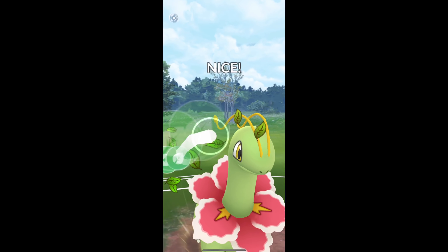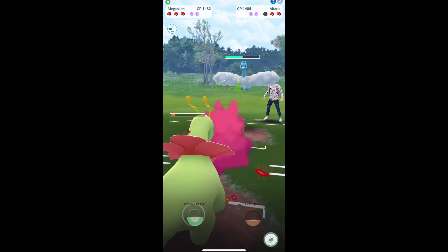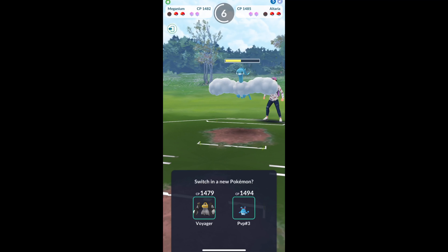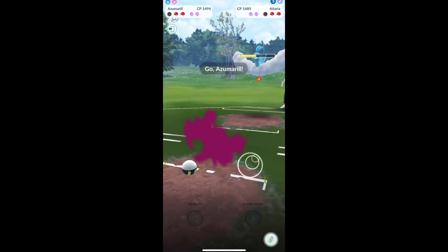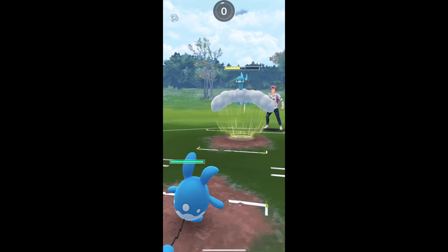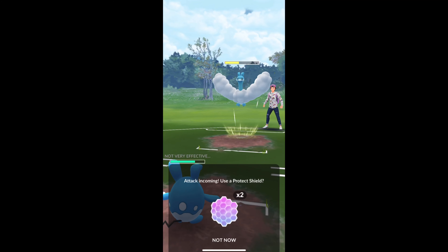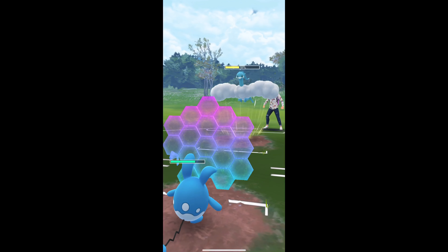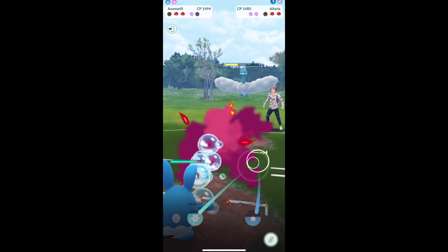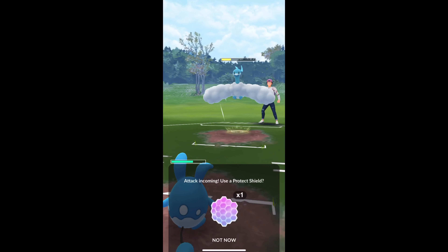I do hope they throw a sky attack honestly, but it looks like they are gonna just farm me down. I almost got to another frenzy plant — wouldn't matter. We did take it down to half HP and at this point we have two solid options here against this Altaria. So we're gonna take one sky attack, then here comes another sky attack. I do decide to shield this one and we're gonna keep going, over-farm a little bit. They do have two shields so that is going to be a bit of a problem.